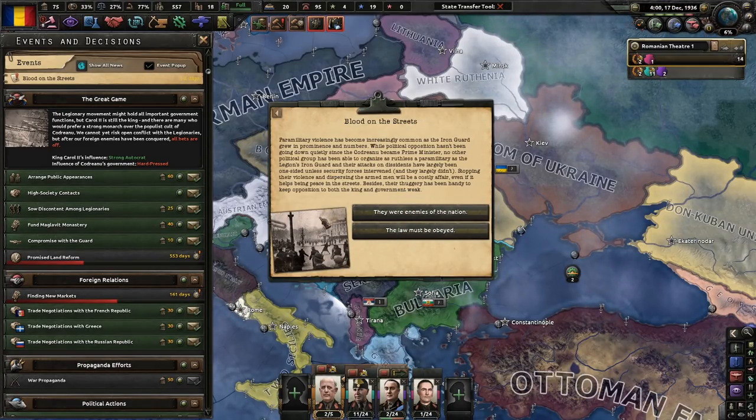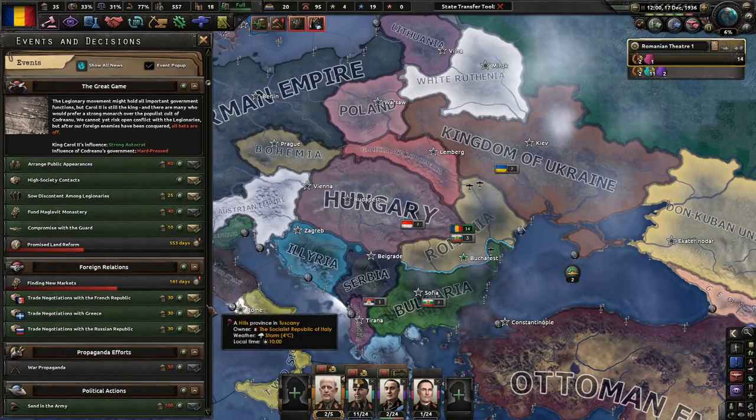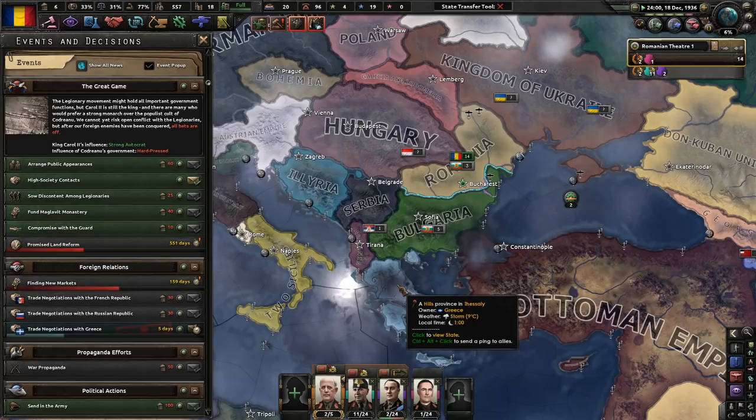Blood on the streets — paramilitary violence has become increasingly common as the Iron Guard grew in prominence. No other political group has been able to organize as ruthless a paramilitary as the Legion's Iron Guard, and their attacks on dissidents have been largely one-sided. Stomping their violence will be a costly affair. Let's do Greece, because we might do something really well with the Greeks — we might form a pact based in Belgrade eventually.